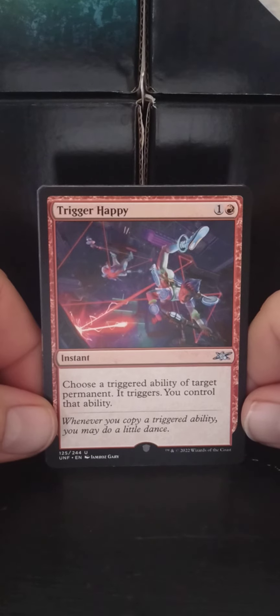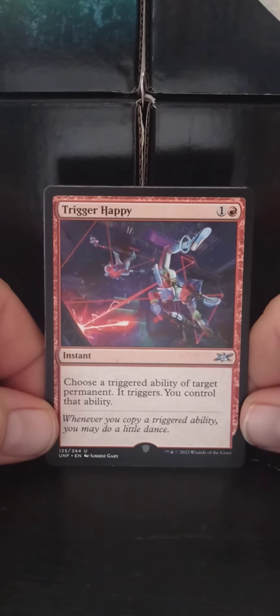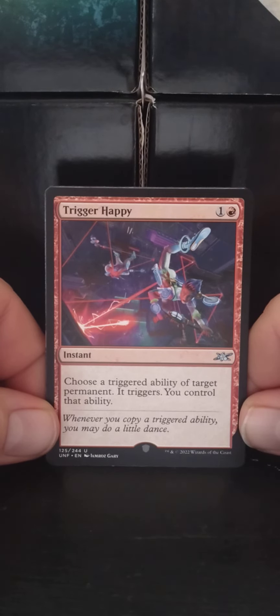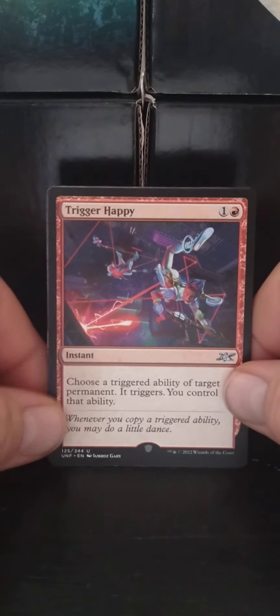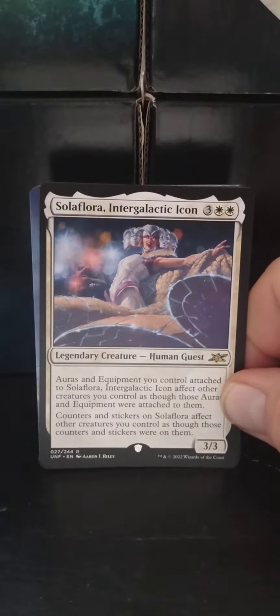Trigger Happy. A one-red instant: choose a triggered ability on target permanent. It triggers, and you control that ability. I don't know why that's not allowed and legal, but okay.